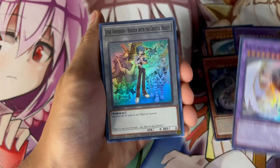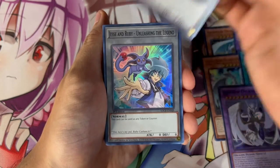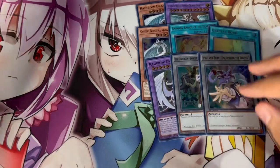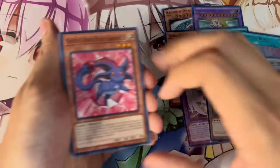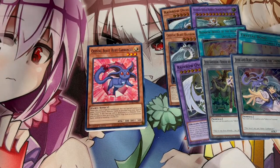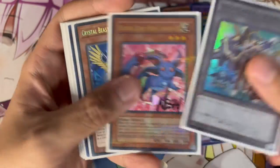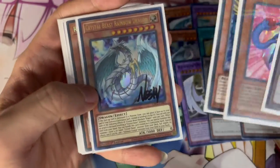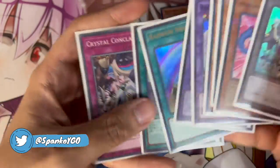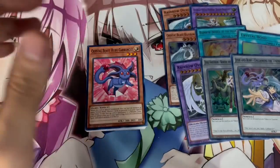We also got a super rare Overdragon and the tokens — Jesse Anderson, Bondur with the Crystal Beasts, and Jesse and Ruby unleashing the legend. Now, Neshi being the Crystal Beast guy that he is, he got the structure decks early but actually got the Japanese versions, and he sent me some signed cards for Crystal Beast. So when I put this deck together, we're going to be playing Neshi's signed Crystal cards. Shout out Neshi — thank you for sending these over, bro.